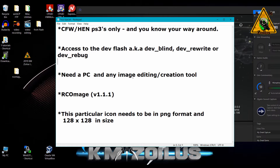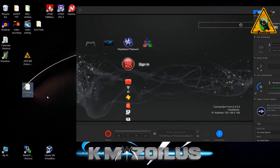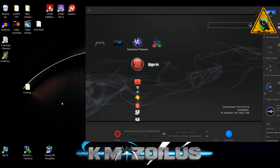You will need a PC and some type of image editing or creation tool. You'll need RCO Mage version 1.1.1, and for this particular icon you need to make sure it's in PNG format and 128 by 128 pixels in size. To get RCO Mage 1.1.1, go to PS3 Virology — I'll leave the link in the description — and click on download file. Once downloaded, extract the rcomage111 folder to your desktop.